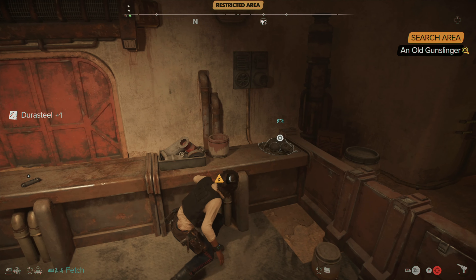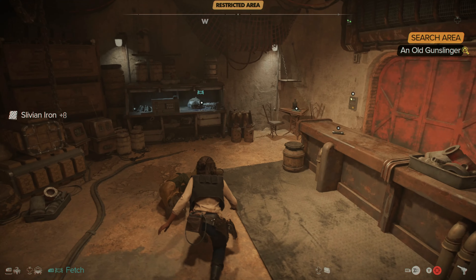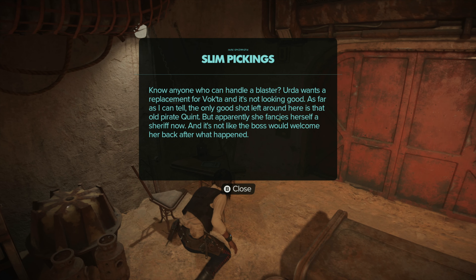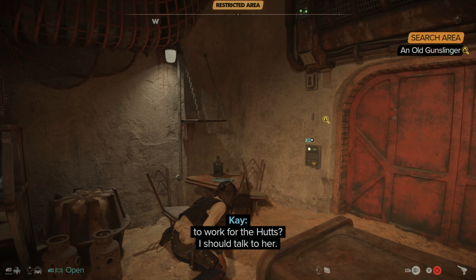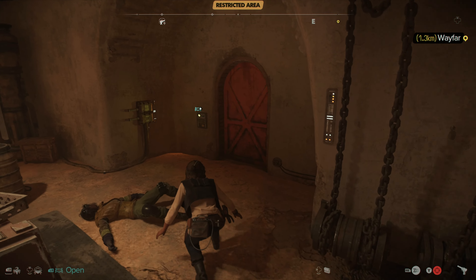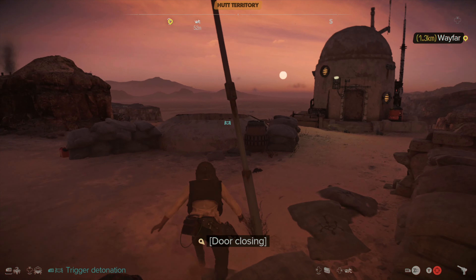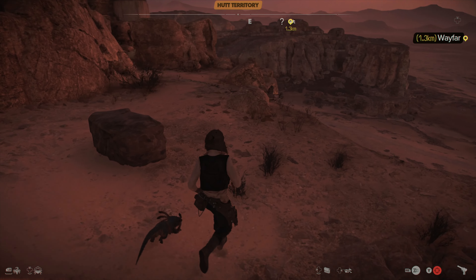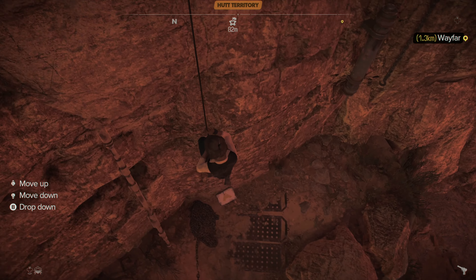Good job, Nix. Get some of this — I remember rightly this is where we find the datapads, there we go. We should be able to exit here with not too much trouble. Back to where we came from — that was quite an easy in and out really.